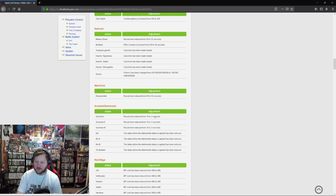Arcanist/Summoner: recast time reduced from 10 to 3 seconds for the summons — so you can instant summon and have it back in three seconds. The delay before detrimental status applies has been reduced for all DoTs, which is great because there's a server tick between when you use the ability and when it takes effect — sometimes things would die before that, or you'd hit Bane before the DoTs landed.